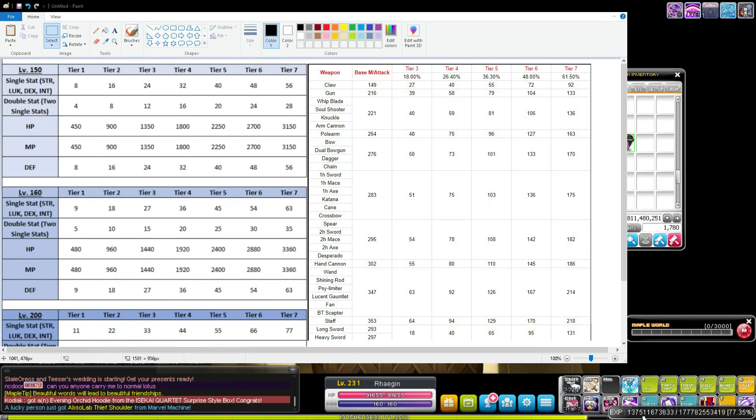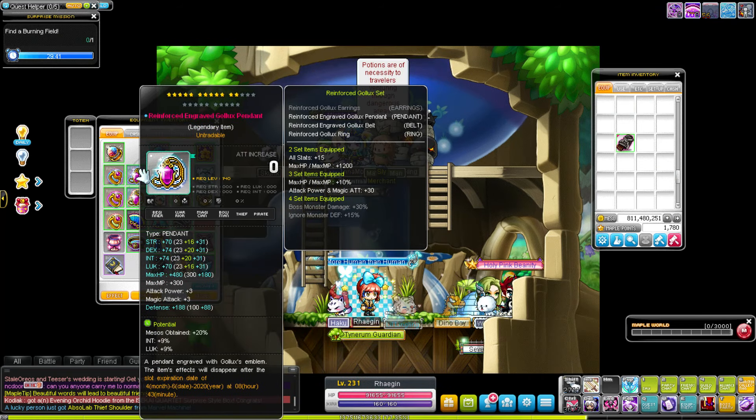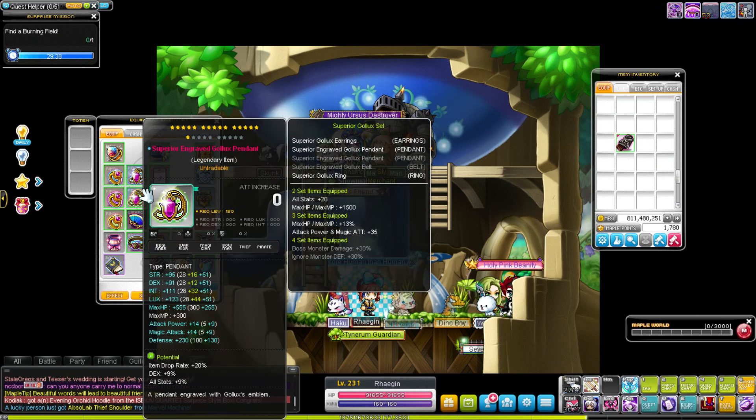For those of you who like charts, here is a screenshot of basically everything you need to know. Level 200 is mostly irrelevant right now besides the Genesis weapon, so we're primarily looking at level 150 and level 160 gears. Level 140 gear is also there — you can pause the video if you want to read it — but it doesn't really cover Gallux gear.